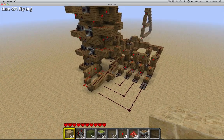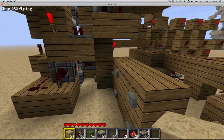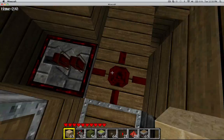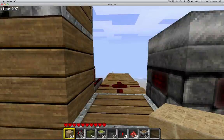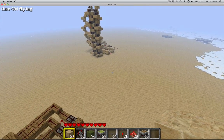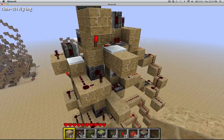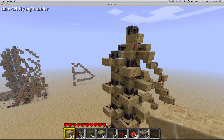Hey guys, it's me again, and we're going to be doing a tutorial on how to make a multiple floor elevator. By multiple floor, I mean multiple, multiple floors. Let's go to two — and then we can set it to whatever we want. Let's go four. Why not? There we go, we're at four. So that's what the tutorial is going to be on.